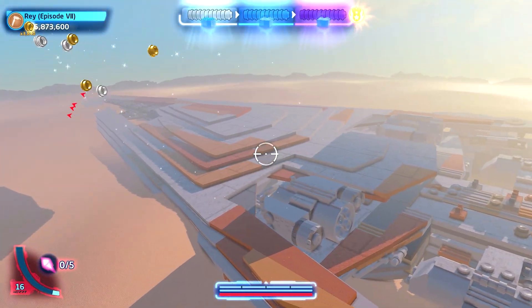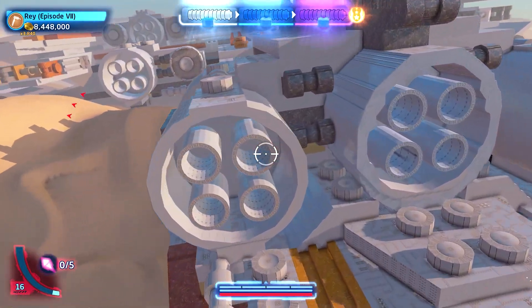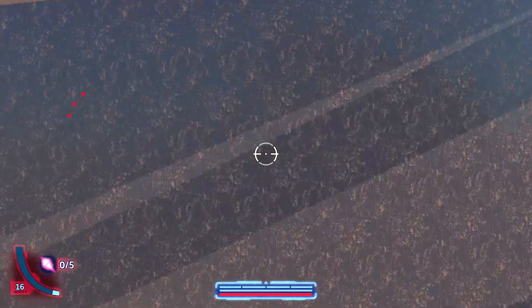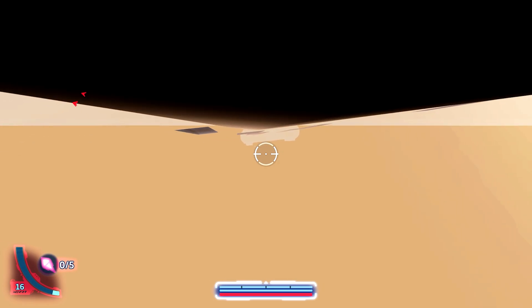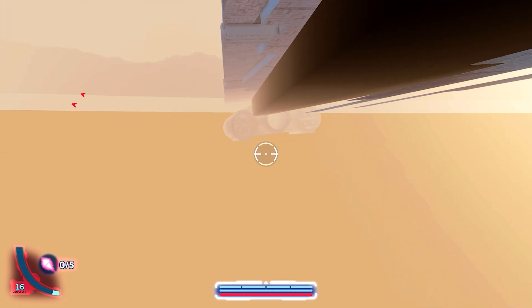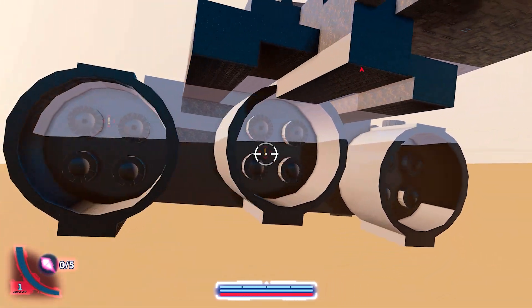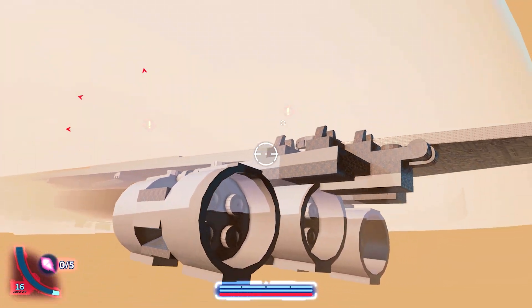For example, we have a Super Star Destroyer turned upside down — phenomenal to see all of these millions of bricks building up bigger bricks that make up an Imperial Super Star Destroyer. There is something down here at the end — more engines and such. You'd never know they were there but now you know.